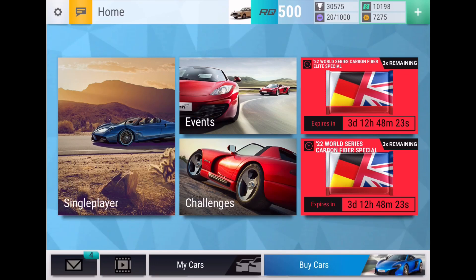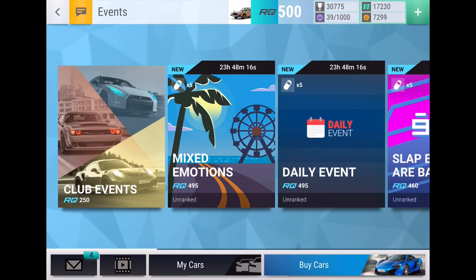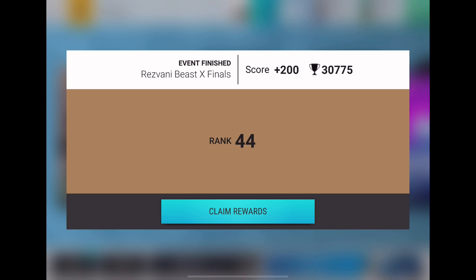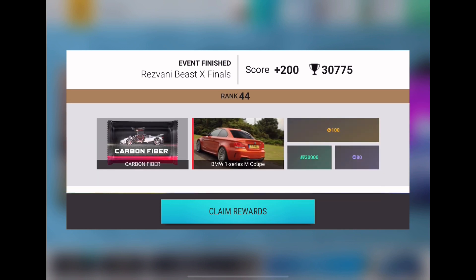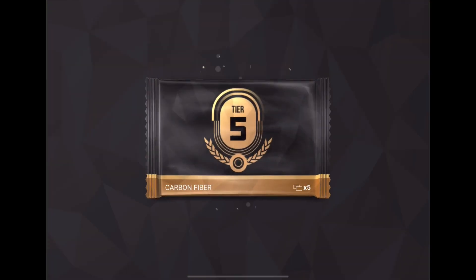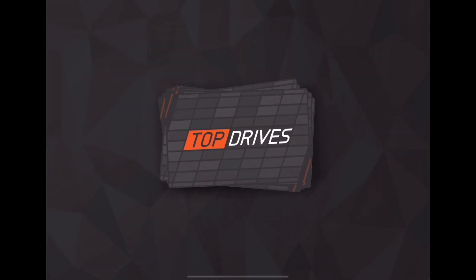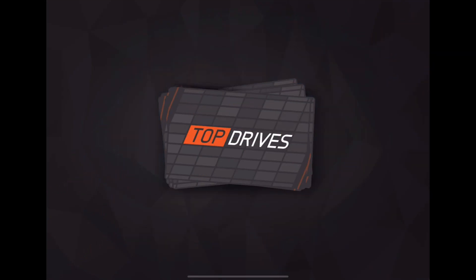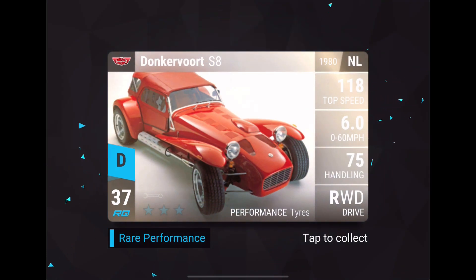Hey, what's up guys, it's the Elephant and in this video I'm going to be claiming my Rezvani Beast X Finals rewards — it's a carbon fiber pack. I'm pretty sure I was on tier 5, right on the edge. The BMW is on my wish list so I'm happy getting it from the pack anyway. All three top tiers — the Porsche, the Subaru, or the BMW — I would have been happy with any of them. The BMW I'll probably get the most use out of because I can max it and it's actually a pretty solid high tier ultra rare.